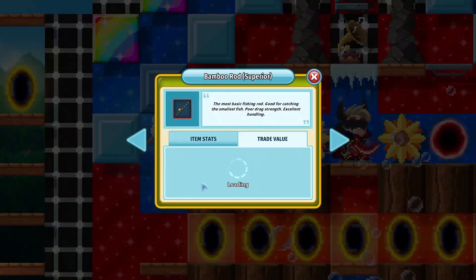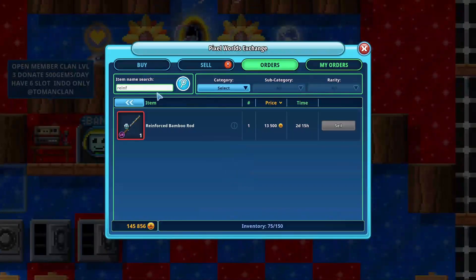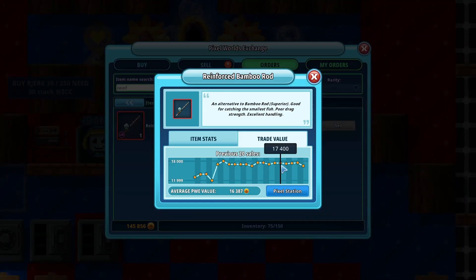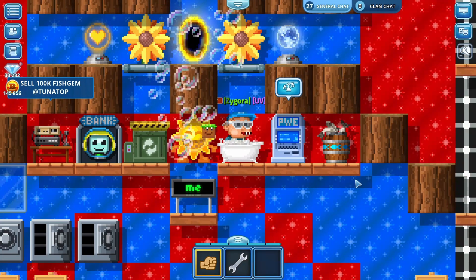However, the Bamboo Rod Superior is about three times cheaper. The Reinforced Bamboo Rod costs around 17,000 to 16,000 byte coins, while the normal Bamboo Rod costs only about 4,000 byte coins. So we're going to see if they are actually different or just the same, given the big price difference.